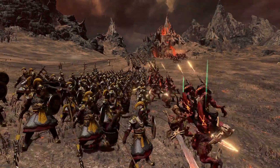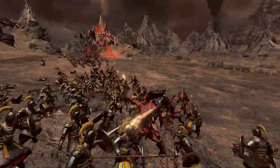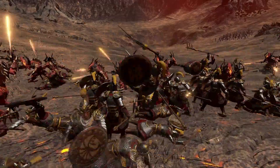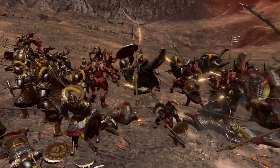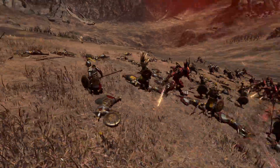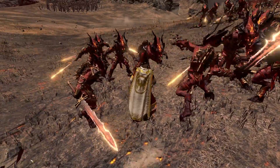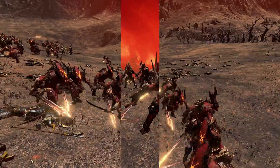Inside combat, they'll come rushing right into their enemy's lines, and not even an elite unit such as the Celestial Dragon Guard will be able to last very long, as the Chosen Bloodletters of Khorne will just rip right through their lines, sending the units flying as well as lighting them on fire, resulting in the Celestial Dragon Guard quickly routing from the field of battle. And even a unit such as the Lord Magistrate will not be able to last very long against the fiery hate of the Chosen Bloodletters of Khorne.